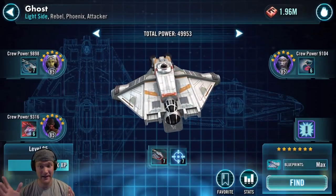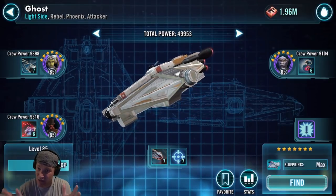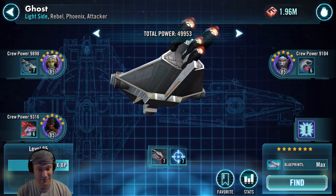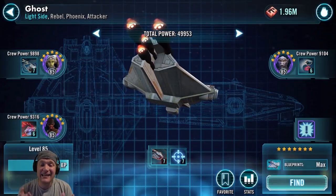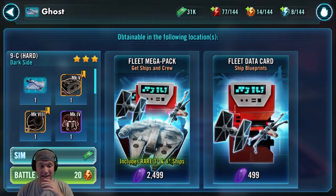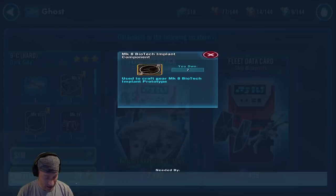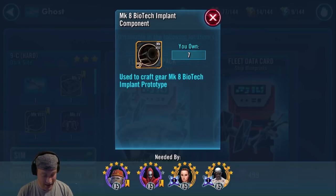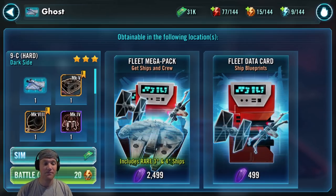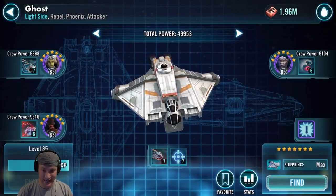Next we're going to the Ghost — Phoenix again. Another reason it gets an A, also because it's great to use in Fleet Arena. I also use it as one of my reinforcements. Great with Biggs. It's also needed to get the Chimera. It can be found in 9C hard Darkside Battles. When you farm for the Ghost, you're also going to be getting two hard-to-find equipment: the Mark VIII Biotech Implant Component and the Mark V Athicam MedCat Component. Definitely farm the Ghost. It gets an A.